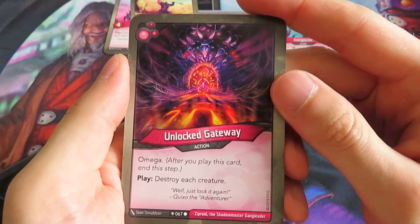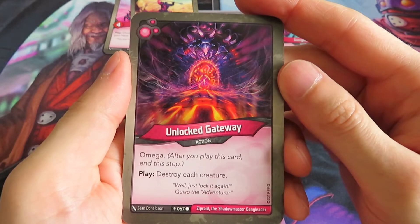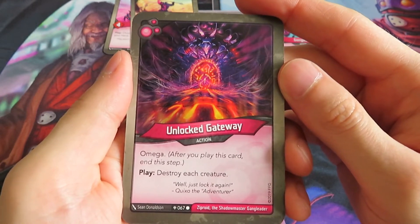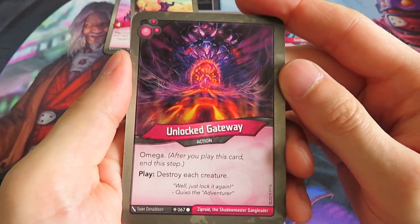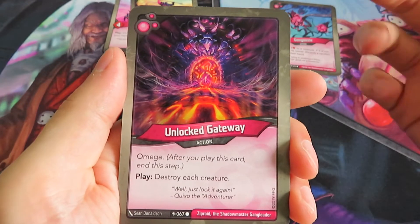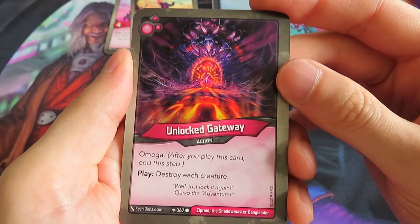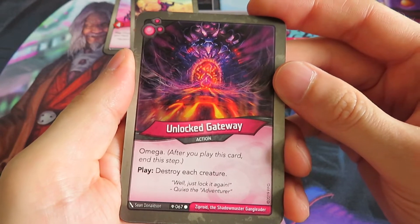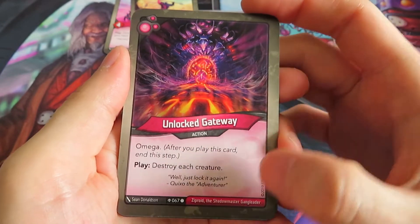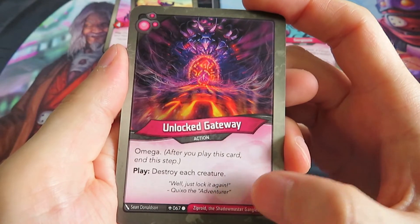We have another action: Unlocked Gateway - basically the revised version of Gateway to Dis, and I think it's a better version. It's an Omega card, so if you play this you can't do anything else after, and I think that's really fair. You really have to think: will I play this card and give my opponent the possibility to build up his board again, or will I wait? Play: destroy each creature. Flavor text: 'We'll just lock it again, quick.'